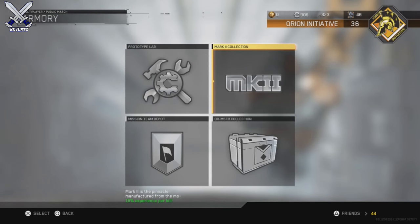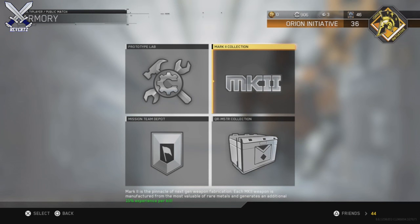Hey, what's going on guys, Mr. The Reverts here. Today I got some news about a new type of weapon variants in Call of Duty Infinite Warfare. Within the new 1.07 update that went live a few minutes ago, they added these new type of weapon variants called Mark 2 Weapon Variants.